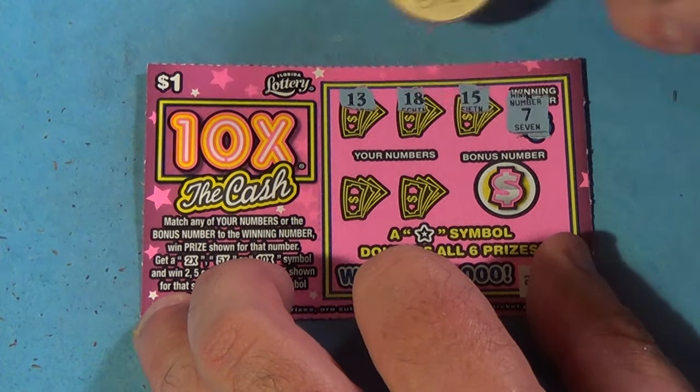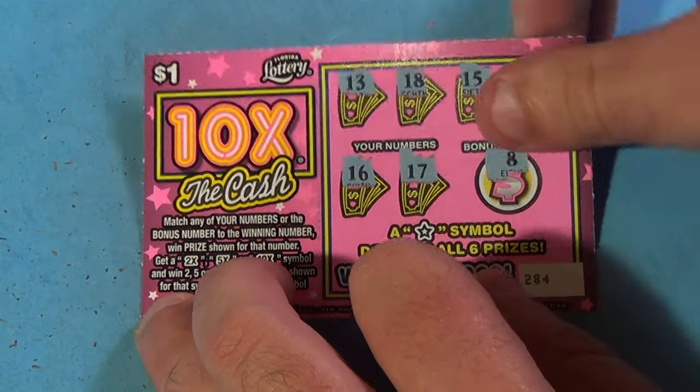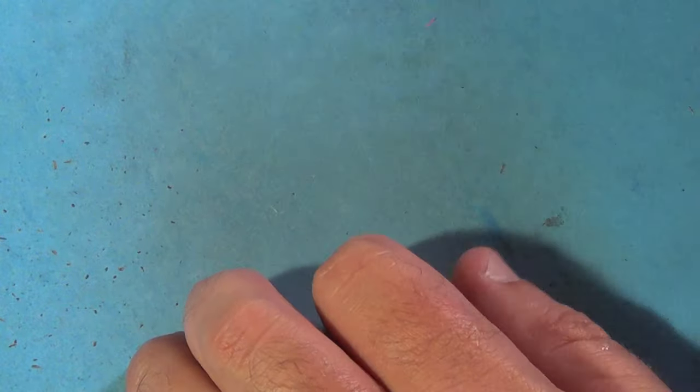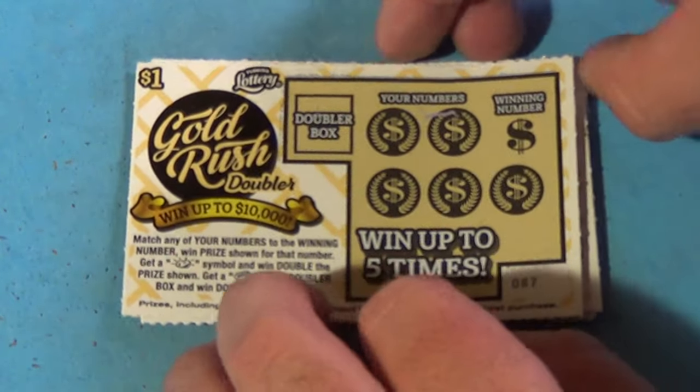The last one in the first round, winning number is a 7. We have 13, 18, 15, 16, 17, and an 8. The Gold Rush is already $10 down and hasn't even started yet.